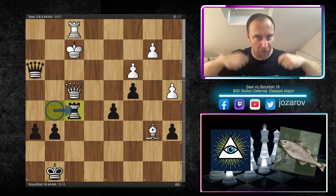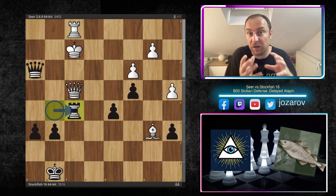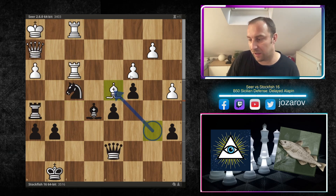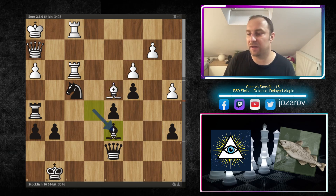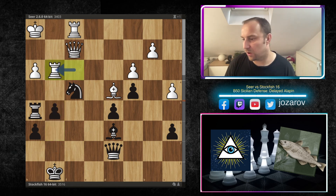I always analyzed at home whether white could sack the exchange back — giving back material just to simplify — because Stockfish created enormous pressure, and sometimes the best way is just to give back material when the opponent's pieces are dancing dangerously in front of your king. But I think the giving-back-material idea is simply not working here. Bishop to d4 — the Seer engine tries to simplify by trading at least one pair of minor pieces, but Stockfish keeps everything on the board and keeps the position very complex.